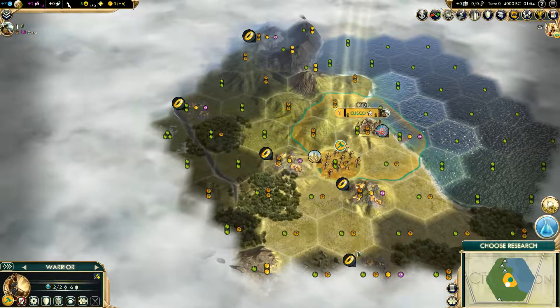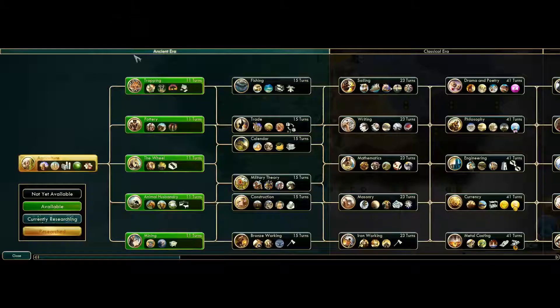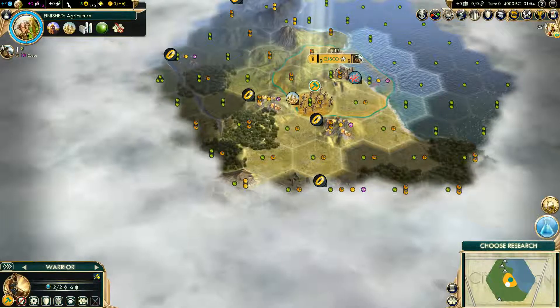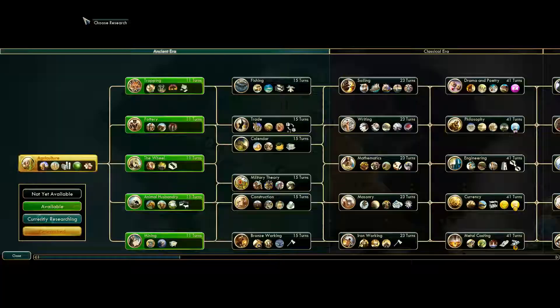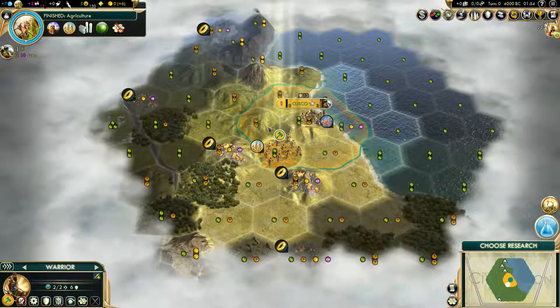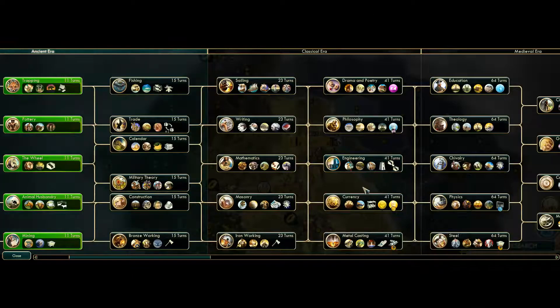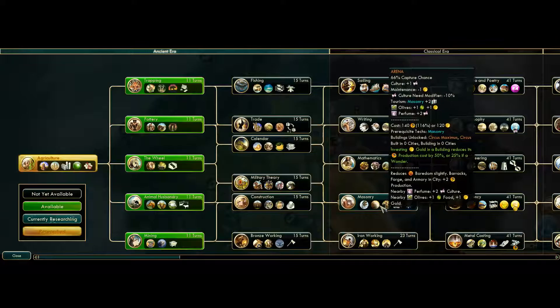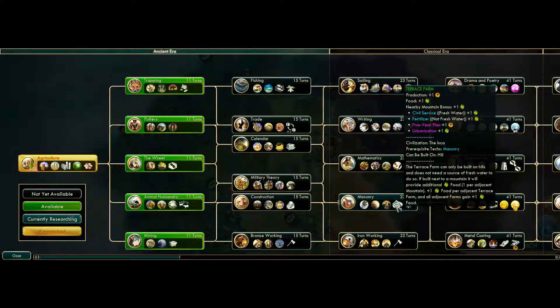We have a lot of gold, wheat, we're on a coast — lots of gold actually. Where's mining in this? Let's take a good look. Mining — right, of course. I guess that depends a little on whether we're going to be building a worker right away, which I don't necessarily know. But it'd be a bad idea, honestly. We do have wheat so we can actually improve things right away. Let me double check where we get the Terrace Farm — up at Masonry. That's actually not too far away, and we do have the ability to use it.